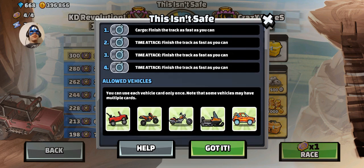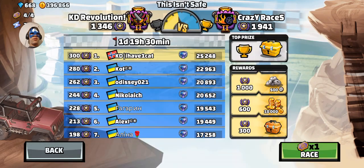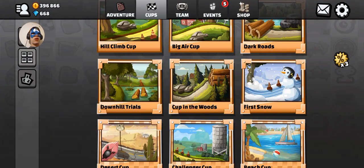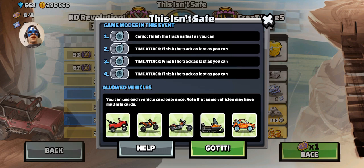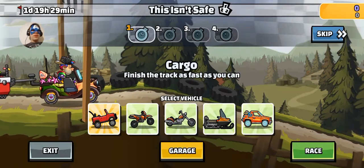Alright, so we got — this isn't safe — cargo time attack, sorry, cargo, which is the pond you can practice. I think also in the public event you can practice that as well. We got the pond, which is Dark Roads, I believe, in time trials. Let's see — cup in the woods, sorry, Dark Roads is Hollow Road. So we got the time attack is a water time attack, the third one is the downhill desert time attack, and the fourth one is a classic time attack with two bridges.